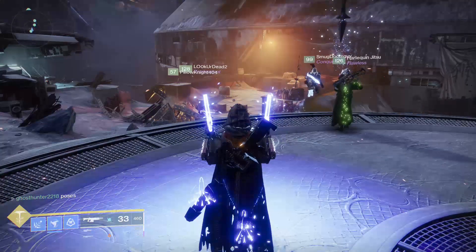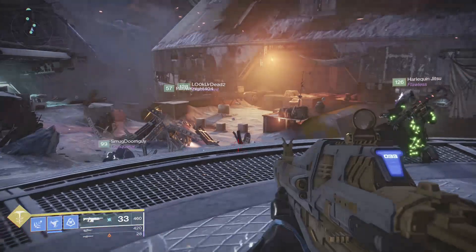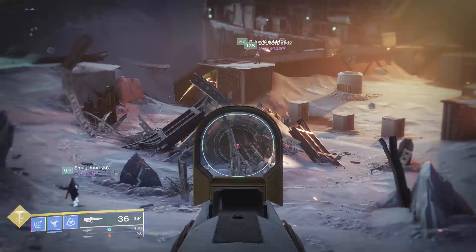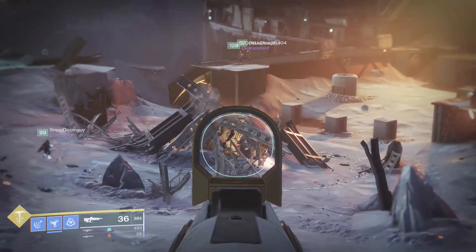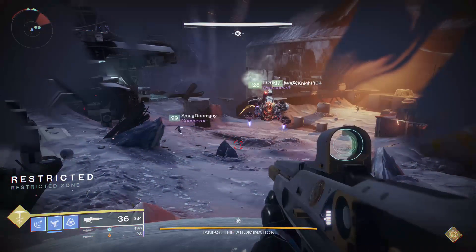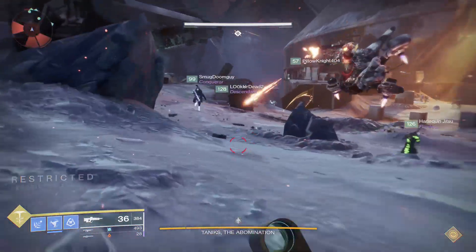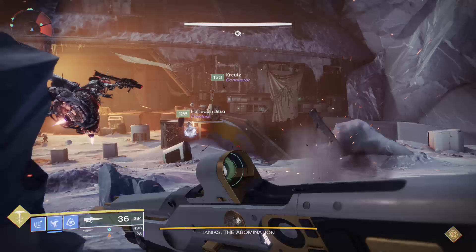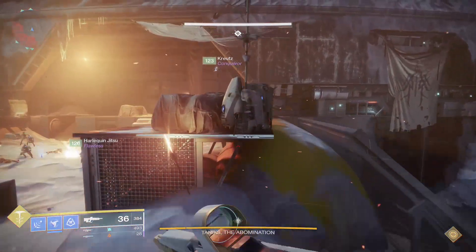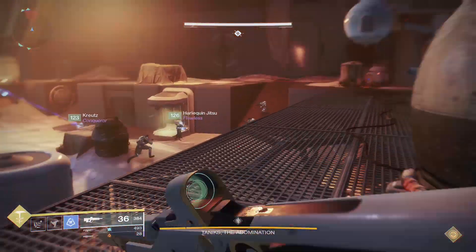Tannix will pop out of this middle pile in front of us and he'll rotate to one of these three areas. The area he goes to, you go to the opposite bomb boxes. So if he goes to blue, you go to one, two, five and six. If he goes to spawn it's four, five and six. If he goes to orange it's one, two, three and four.